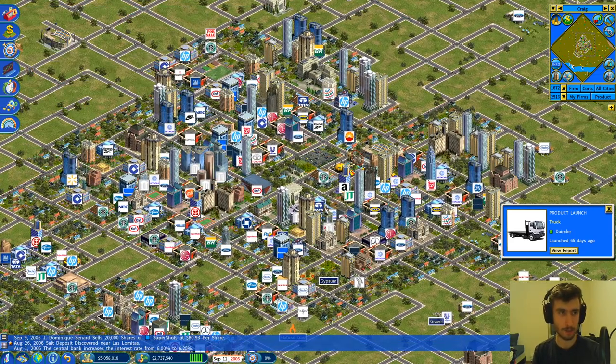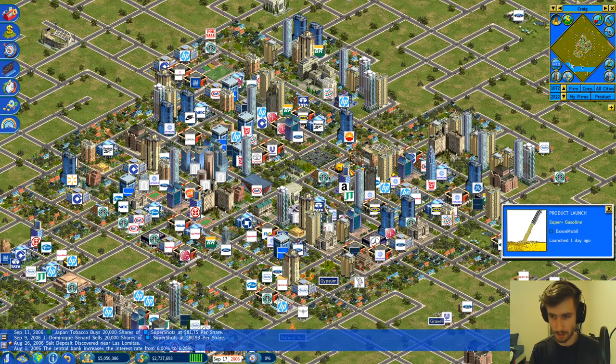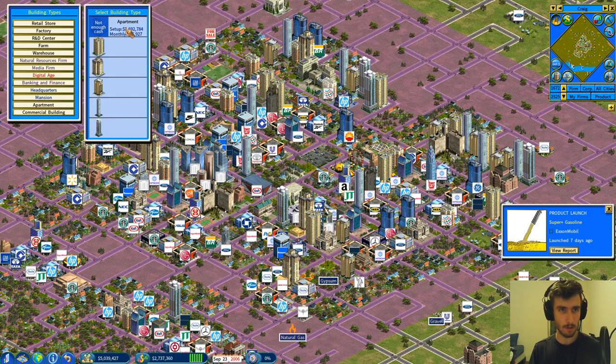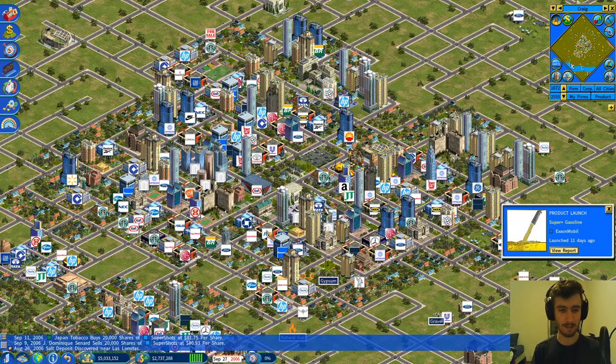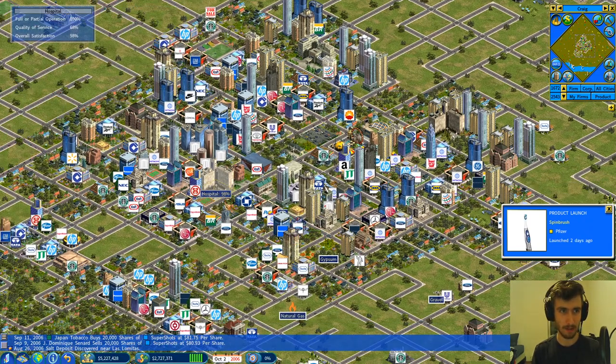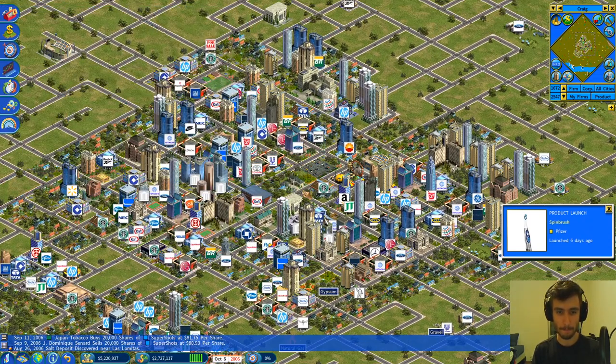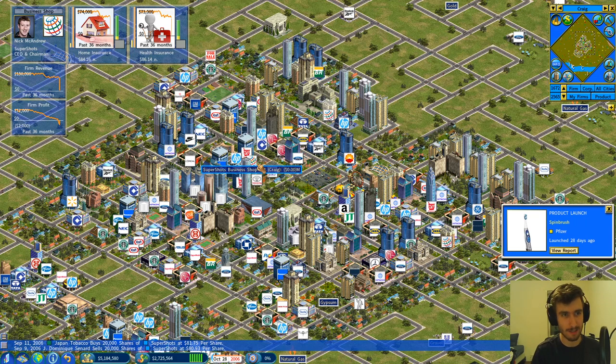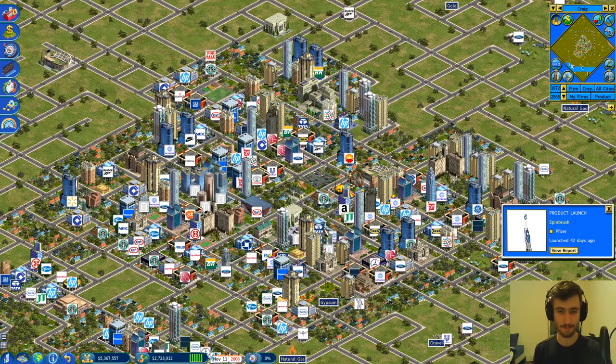We've got about five million cash and will probably make one more transaction before calling it quits on this first video. We raised the university apartment to a slight premium of one-oh-five to take advantage of high demand near campus. We're sitting around 2.7 million in operating profit, around five million in cash, two apartments at one hundred percent capacity, and our little insurance shop that started it all. Hope you guys enjoyed the video — I'll be back with episode two shortly. Thank you for watching!